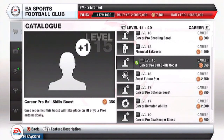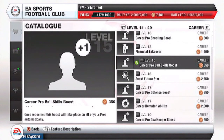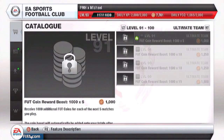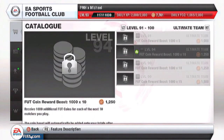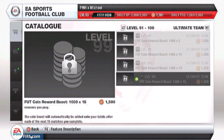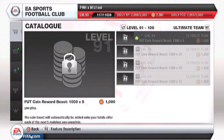So this is just a quick video on the catalogue — the EA Sports Football Club catalogue — and how really good it is. I advise that if you want to get better stuff, go online, play more, level up. You get better stuff for cheaper as well. So if you go to level 99 and go on Ultimate Team, you can get bigger coin boosts and all of these rewards again — and honestly, it helps so much.